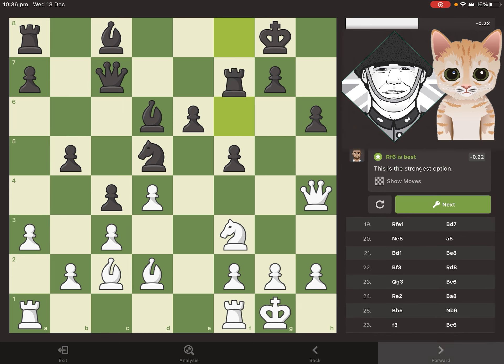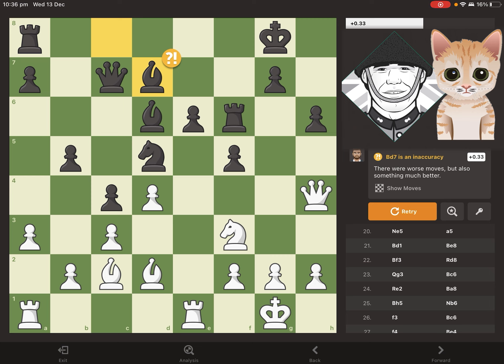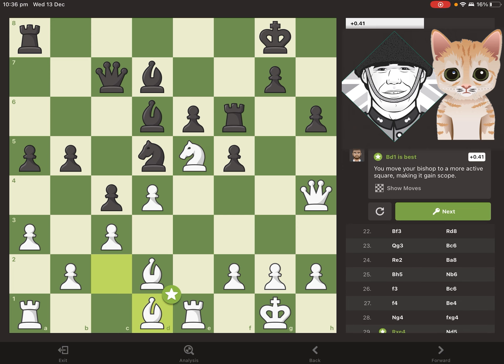We have some rerouting of pieces and also some moves to prevent various pieces from jumping into the position, namely h6 and a3. Then Magnus jumps his knight right into the center of the board where it belongs — this knight has some pretty great scope at the moment.